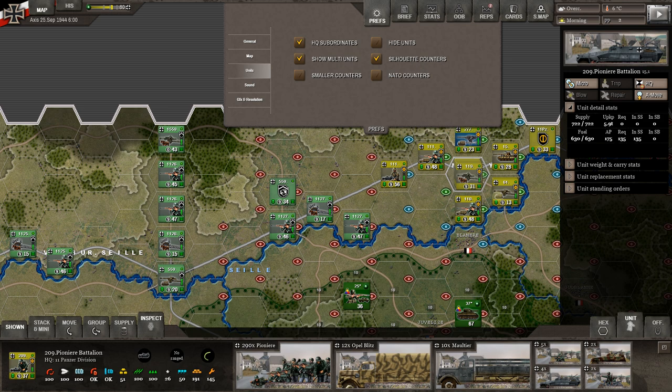For these motorized units, you're going to have to pay attention to your fuel. Fuel and supply work very much the same way, although they're separated out. We saw those cards where you can build up your fuel or build up your supply. For anything being moved by truck or half-track, you've got to pay attention. The horses get fed, I assume, if you have supply.